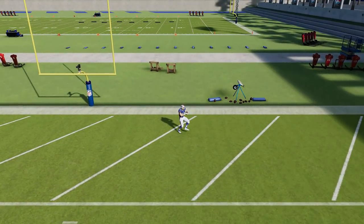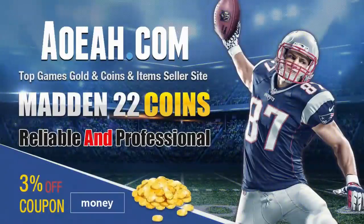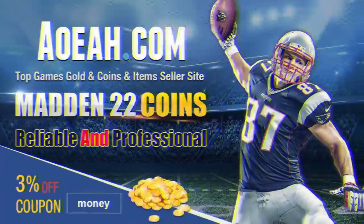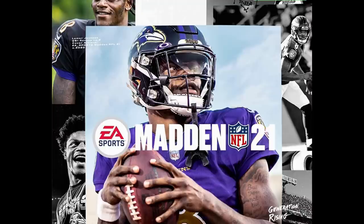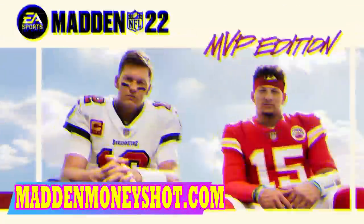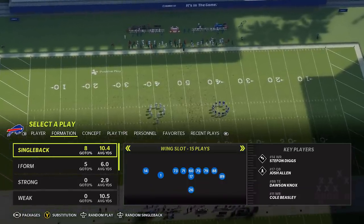He had to stop and come back to the ball, that's how far gone he is. For the cheapest, fastest, most reliable MUT coins in the market, check out my coin sponsors at aoeah.com and use discount code 'money' for three percent off — link in the description below.